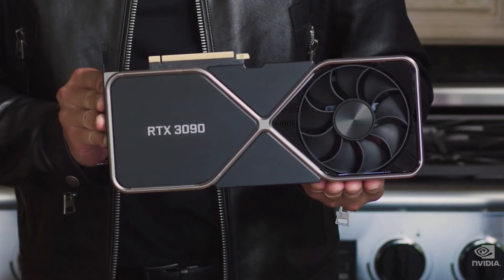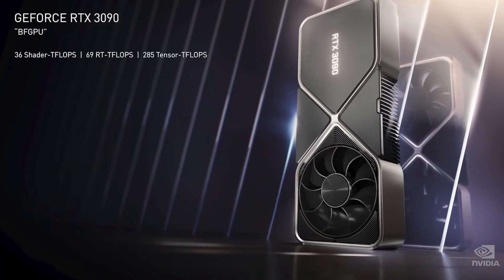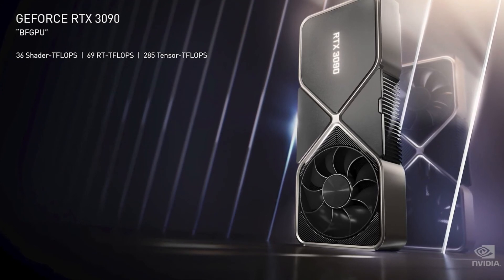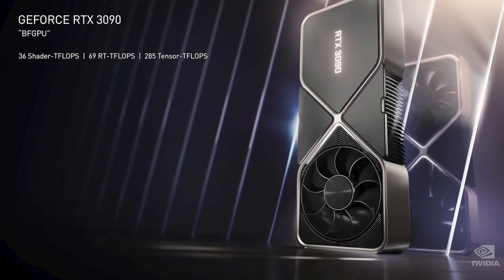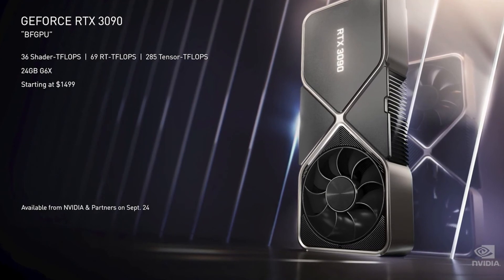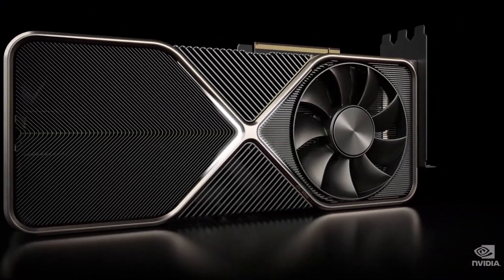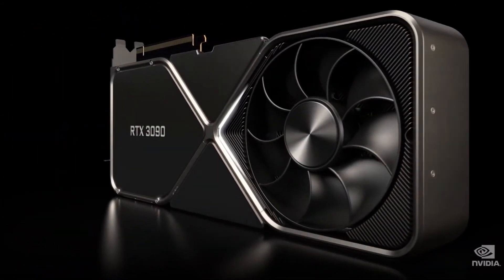There is clearly a need for a giant GPU available all over the world, so we made a giant Ampere. Ladies and gentlemen, the RTX 3090. It is a beast — a ferocious GPU. 36 shader teraflops, 69 RT teraflops, 285 tensor teraflops, and a massive 24 gigabytes of G6X. It comes with a silencer — a 3-slot dual-axle flow-through design — 10 times quieter and keeping the GPU 30 degrees cooler than the Titan RTX design.